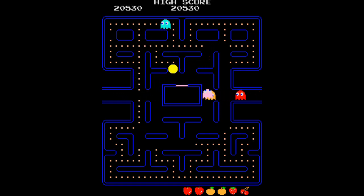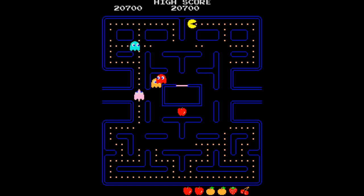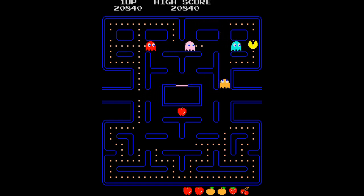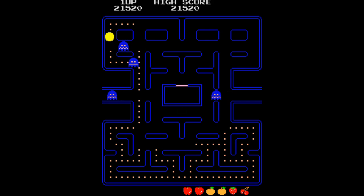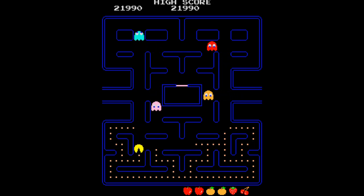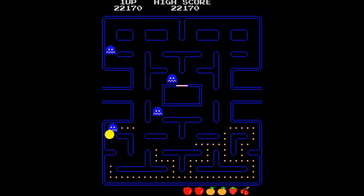The Pac-Man arcade machine runs at 60 frames per second. This is important because each ghost calculates a new target tile for every frame of gameplay, meaning that the ghosts generate 60 target tiles every second. The ghosts also calculate what direction they should travel for every frame of gameplay to match the speed that they get new target tiles.